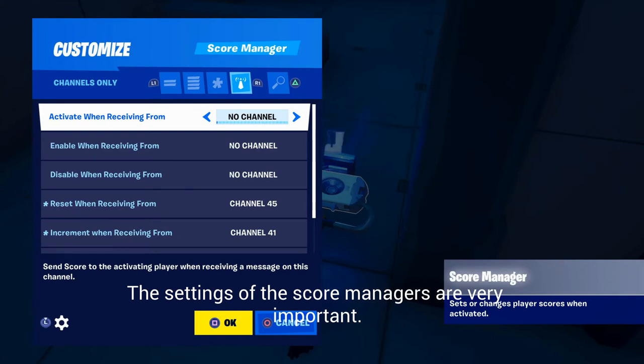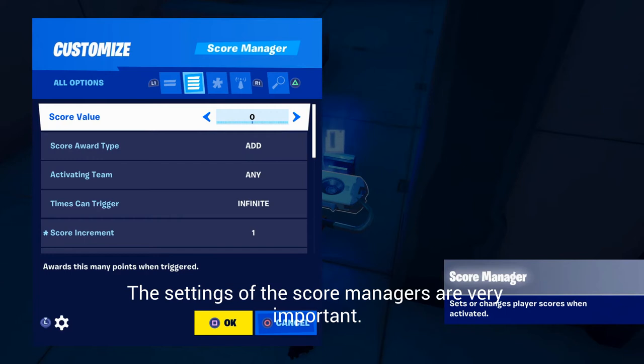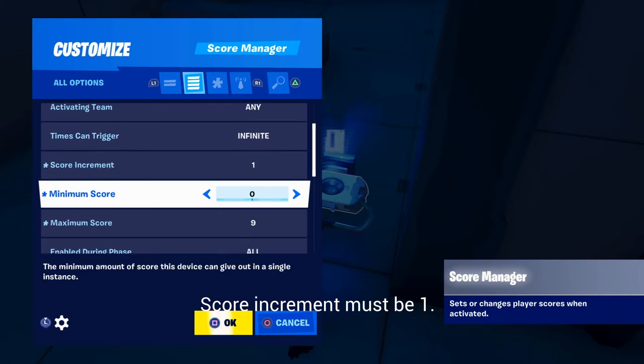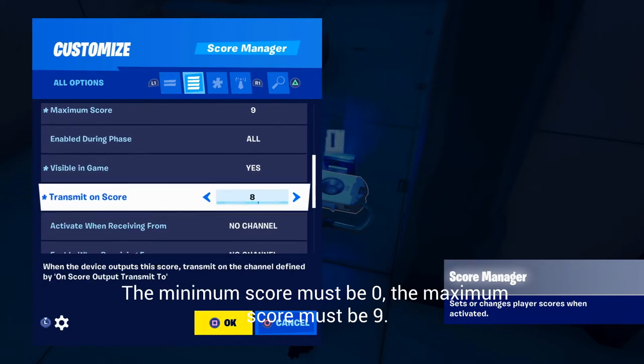The settings of the score managers are very important. The score value must be 0. The score increment must be 1. The minimum score must be 0. The maximum score must be 9.